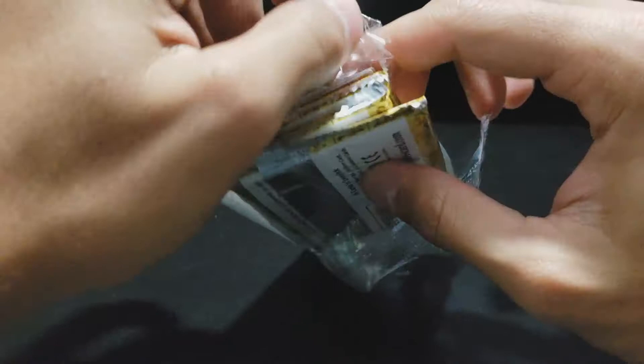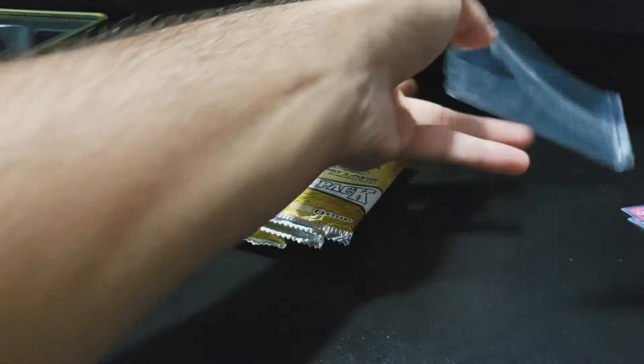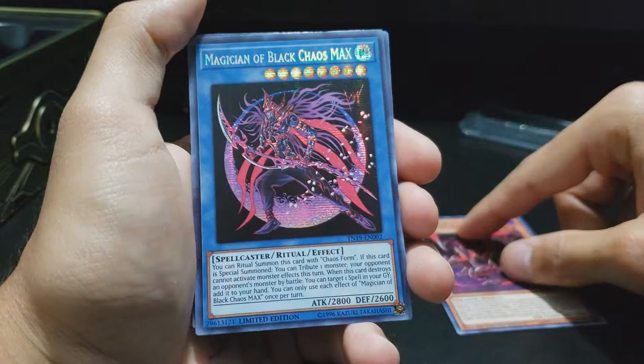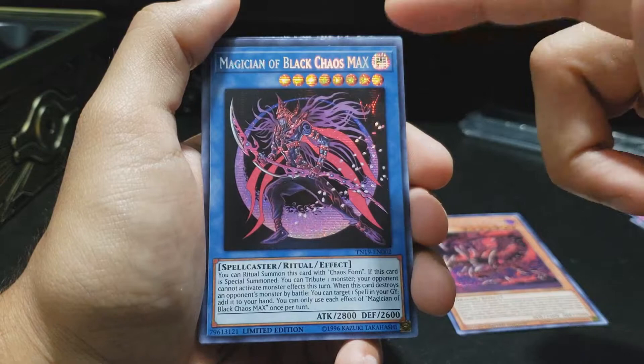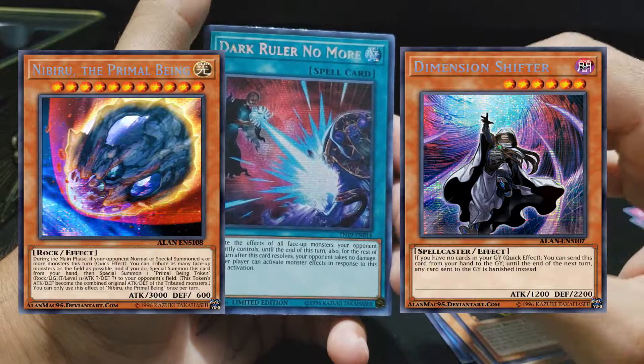Alright, let's see what we have. Red Eyes Alternative Black Dragon. Another Magician of Black Chaos Max. I think we pulled all these artwork cards. Ovilusk. Cool. Wind Dragon of Ra. I'm gonna have to pull up the pictures side by side of the other cards I'm missing. Because I pulled a playset of Dark Ruler No More — fan-freaking-tastic! I'm gonna go to the competitions, go to the tournaments, and just have my way with everybody.